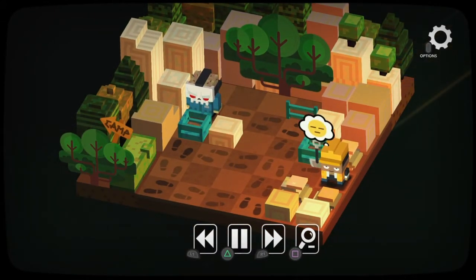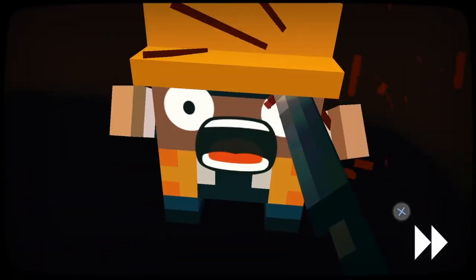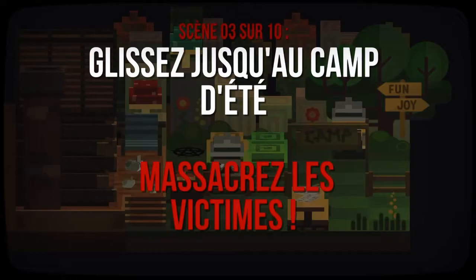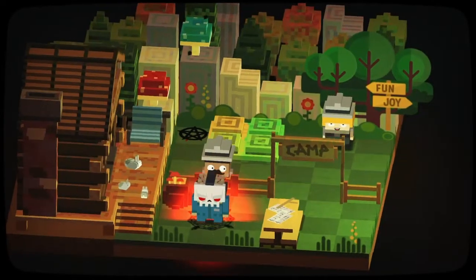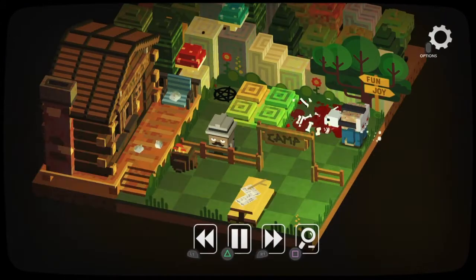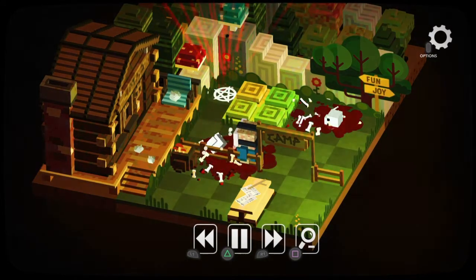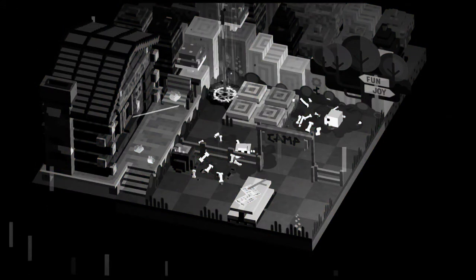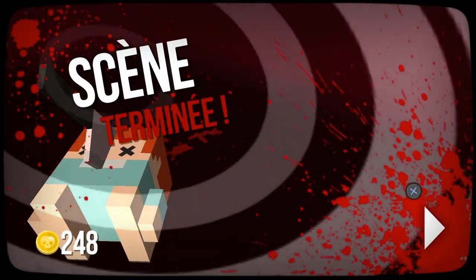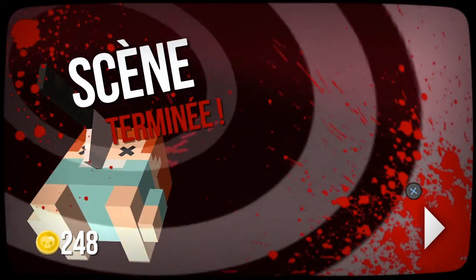Donc là il y a les pas, on va les suivre. Il y a son néo-pas évidemment. Et là, il faut appuyer sur le curseur au bon moment — c'est-à-dire dans la zone rouge — pour gagner des pièces, ce qui permet de débloquer soit des tueries, soit des tueurs dans le jeu.